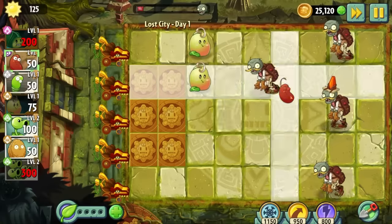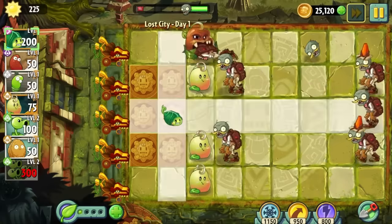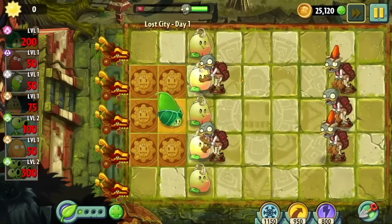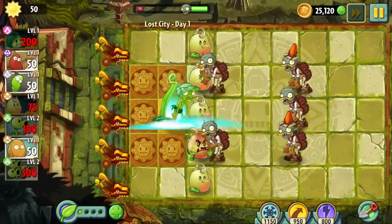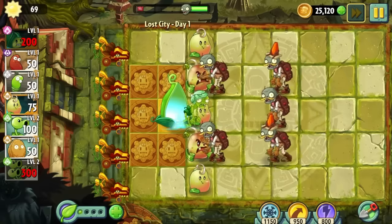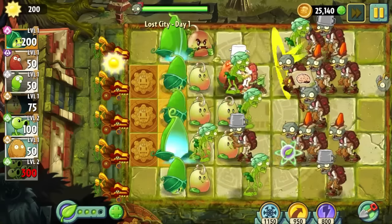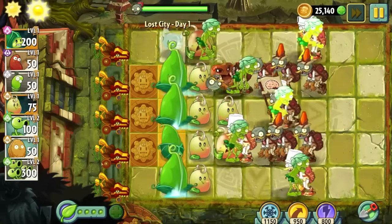The Lost City begins on Day 1, where we are introduced to this world's main gimmick: Sun Platforms. You can plant any plant — or in this case bean — on one of these platforms and they will occasionally give you 50 sun, as if they were a sunflower. This paired with the strange abundance of plant food this world gives you and you'll pretty much sail through this day, beans or no beans.